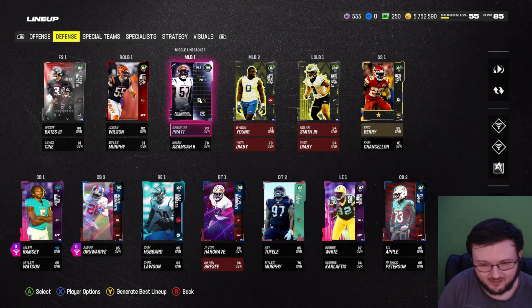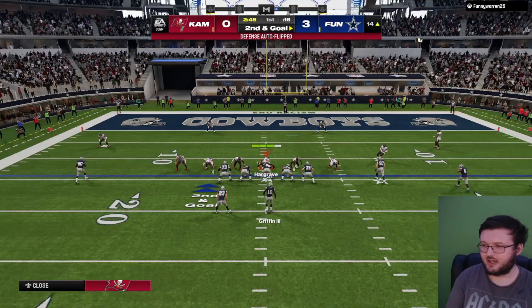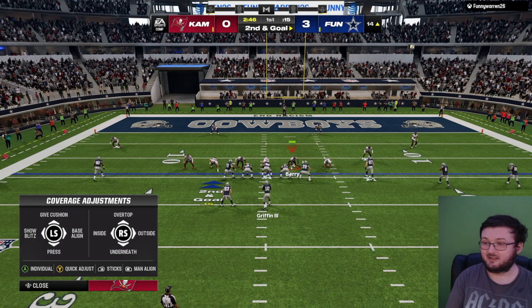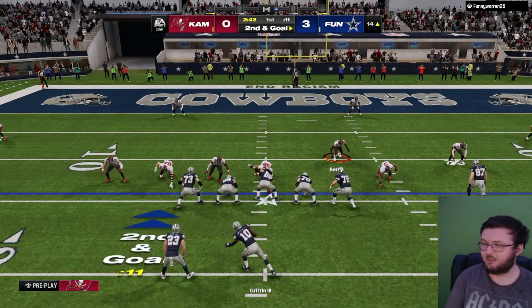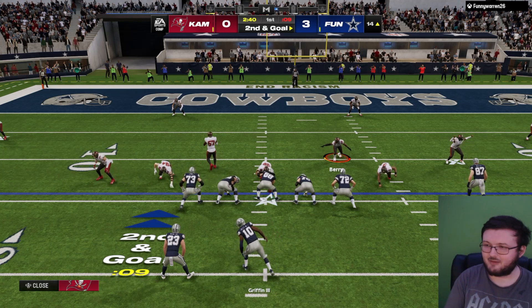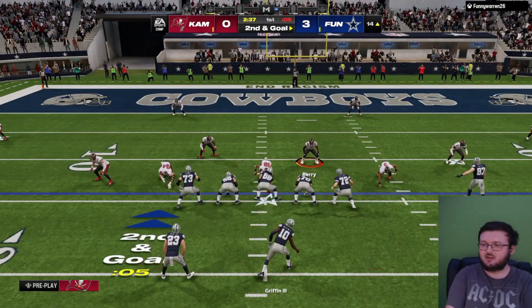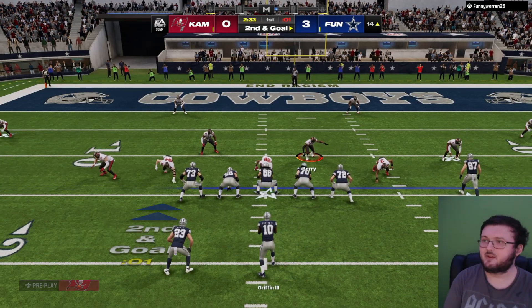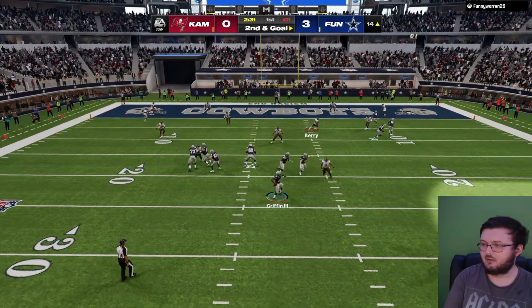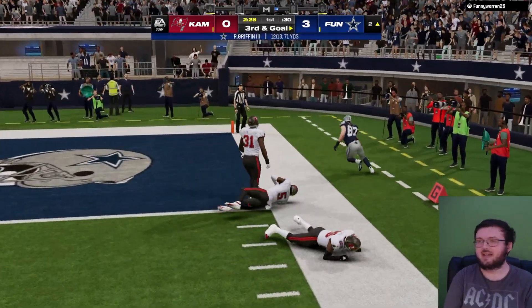Let's go ahead and get right into the gameplay. I put my zone drops a little bit farther down, so hopefully that helps out with those out routes and post routes. They should do a little bit better now because I have my guys a little bit farther on my zone drops. Hopefully that works out — or he's just going to take advantage of the fact that I do that and throw it underneath.